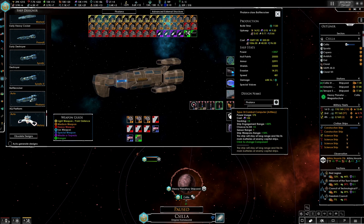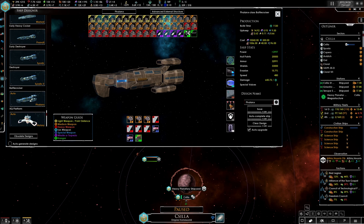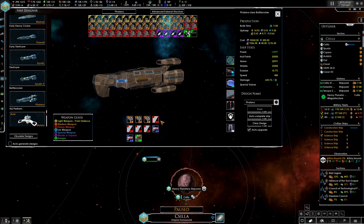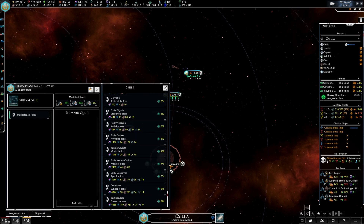For the Phalanx, I actually want to change the combat computer — let's go for Charge. That should work. So let's build a Phalanx. I don't exactly have the money to go for another Syndic, but we can do it soon, hopefully.